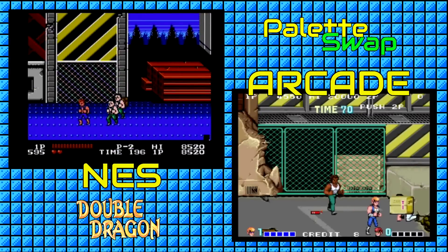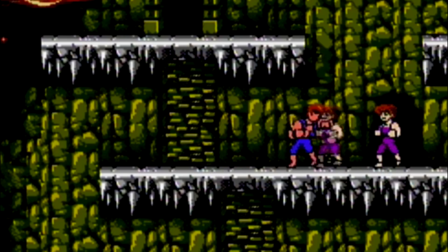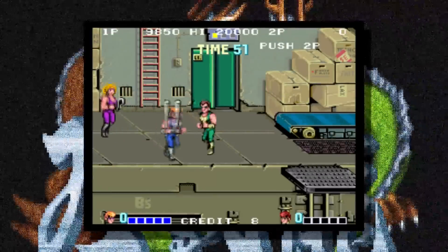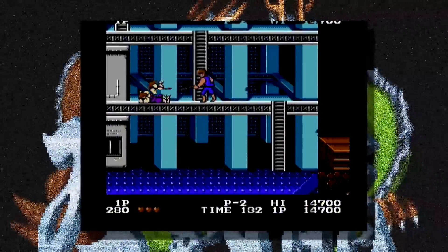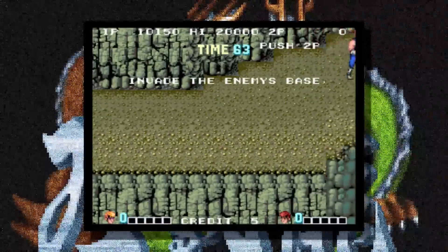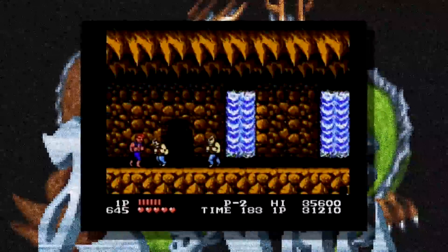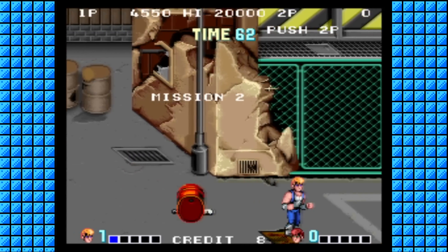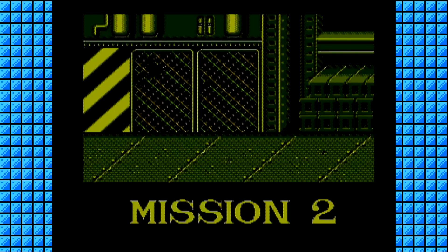Almost all of the stages from the arcade are present on the NES in one form or another. The NES adds a few different sections and changes a couple of others to lengthen the experience. The end of the second mission on the arcade is moved to the end of the first level on the NES, while the second mission is extended on the console. Instead of a cliff-side enemy base approach, Billy makes his way through underground caverns on the NES. In the arcade version, all the stages flow together to form one big map, whereas on the Nintendo they are broken up by a mission number screen.